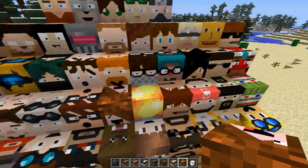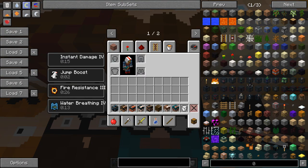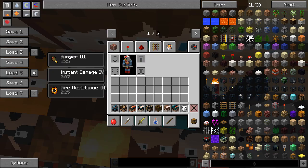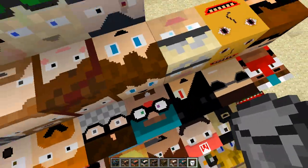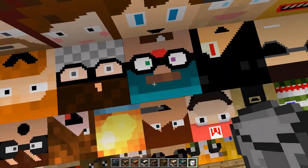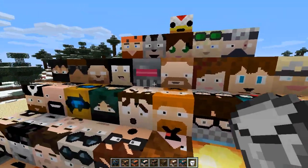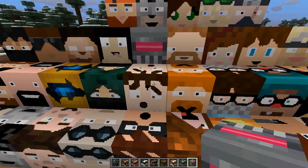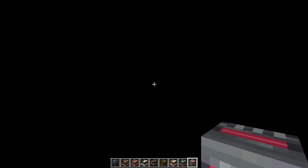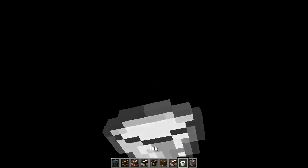We've got ChimneySwift — to craft his block you need some bricks, not really sure why. After drinking my milk to clear buffs, he seems to give Fire Resistance 3, though it was hard to tell because there are so many blocks in close vicinity and I was probably stepping on more than one. We've also got BeebopVox, who requires one diamond. When I stand on him I suddenly get Blindness and Night Vision at the same time — that seems like a bug. BeebopVox is dangerous!